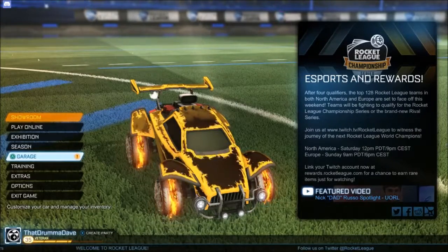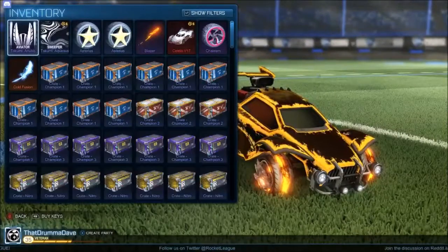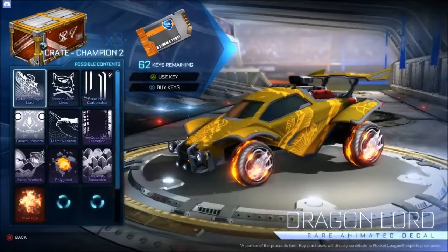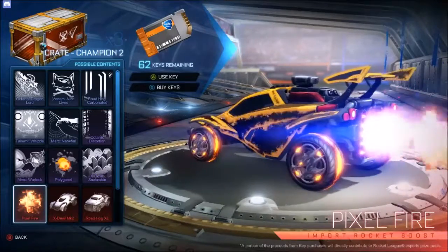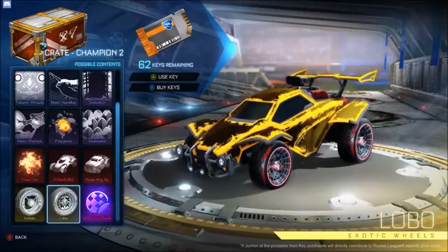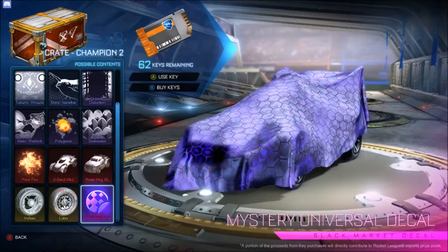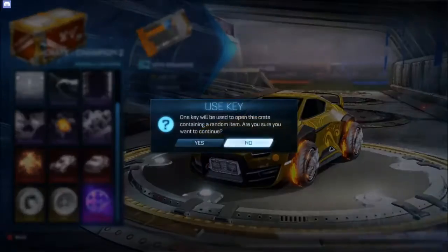Let's start — we only got a few of these, so let's do some Champion 2 trades and see what we get. Pixel Fire is in this set, which is pretty cool. We got Lobos and Voltaics — Voltaics are actually in the set, I didn't know that, so that's cool. We could get painted Volts. There are mystery decals, so there's some cool stuff in here. We're probably just going to get Kumi Whistle, but hey, you never know.